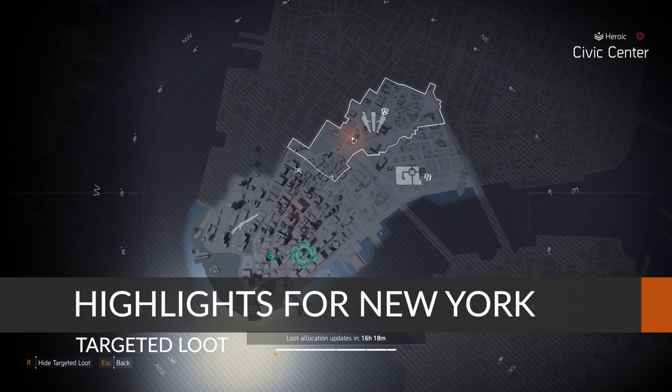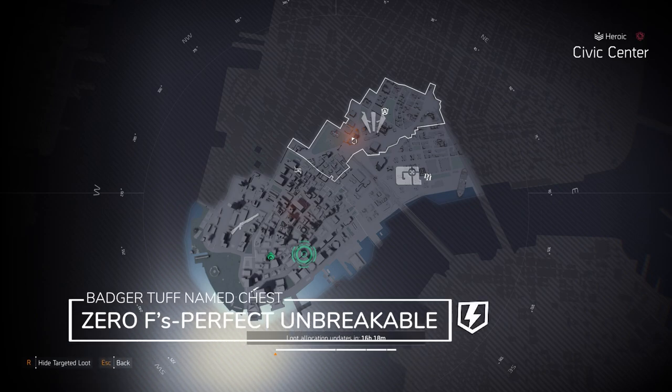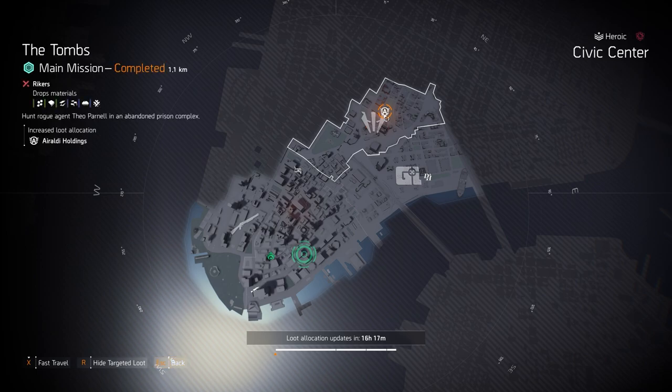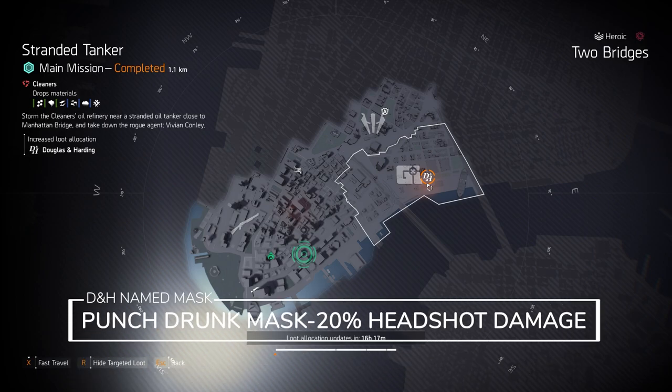In New York City targeted loot highlights, starting with Civic Center area: Badger Tough targeted loot — you can farm for the Zero F's chest piece with Perfect Unbreakable. Absolutely amazing chest piece, really great in TU9 and TU10, and still extremely viable. I just prefer Hunter's Fury or True Patriot over it now. At the Tombs, I always run two pieces of Warlords of New York with a headshot build — Perfect Headhunter chest piece plus a backpack with Vigilance or Composure, and it headshots everything to death.